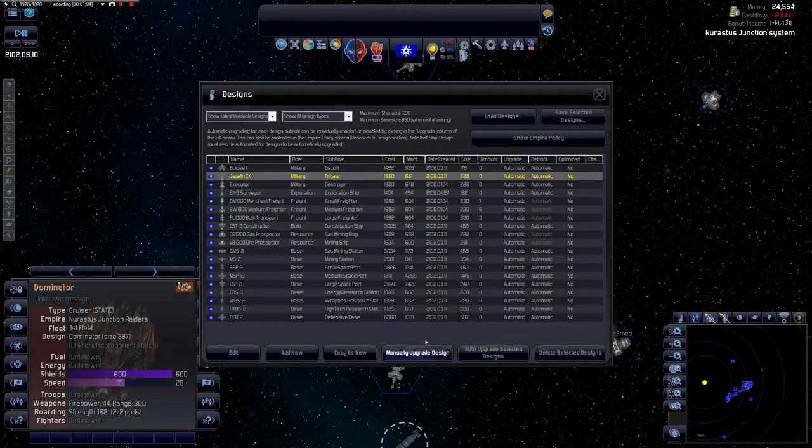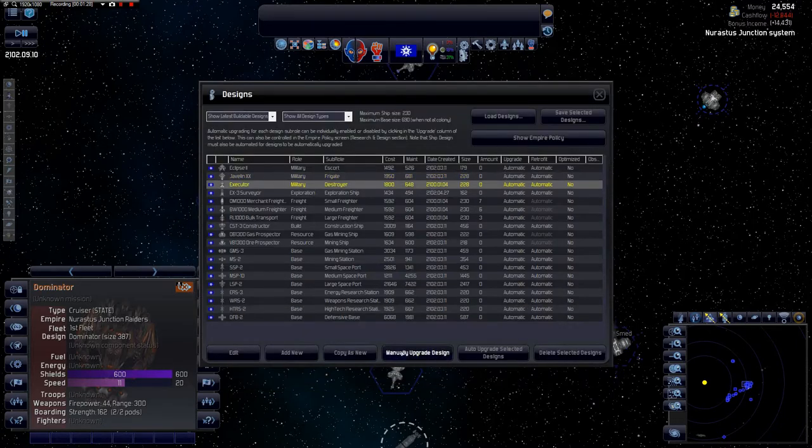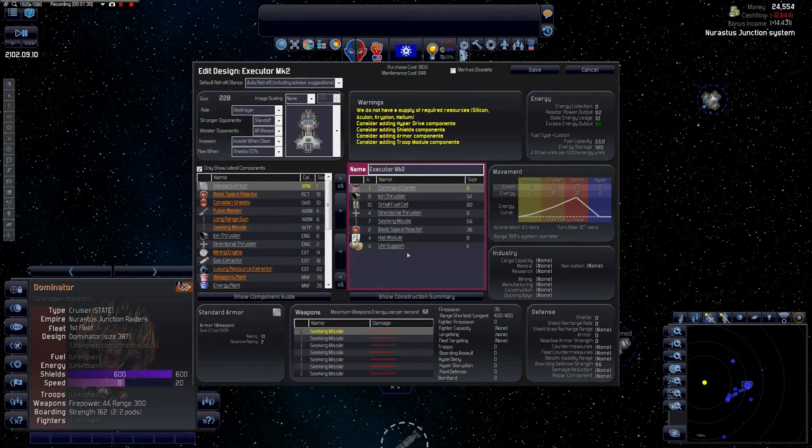At the moment our frigates are actually the same cost as destroyers, so I'm not too sure what the difference is. I think it may be to do with the size or speed, or maybe just the size of the components they can carry — which makes sense.